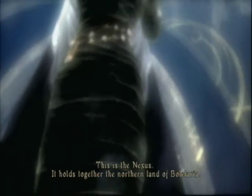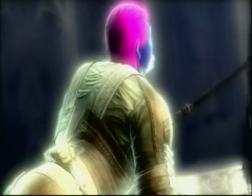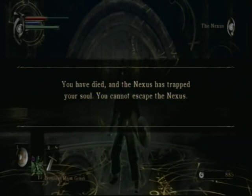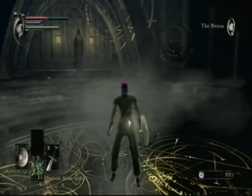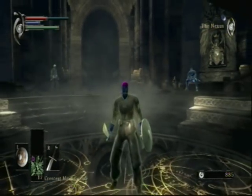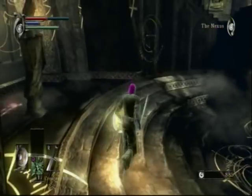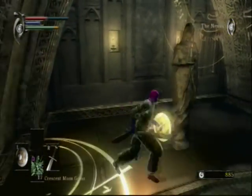This is the Nexus — it holds together the northern land of Boletaria. Having died, we are now in soul form. One cool little special effect: since we don't have any material form anymore, although we have our soul form, we can still run around. We don't make sound when we dodge roll, when we're running around, walking around — whatever. Although our weapons will still make sound.